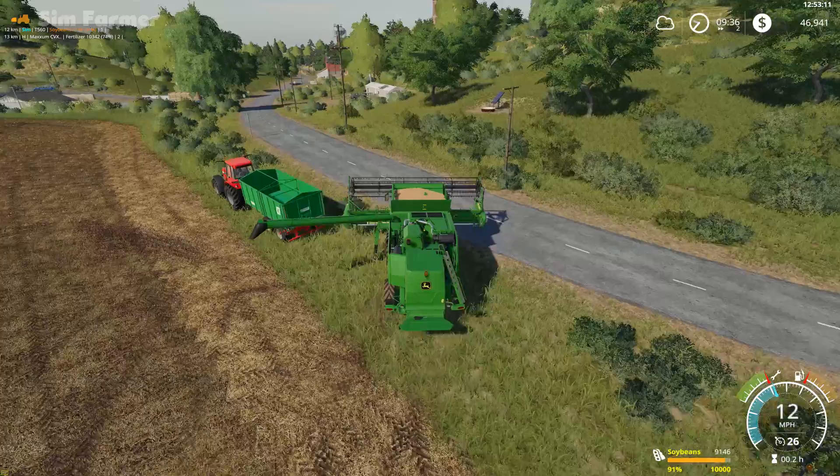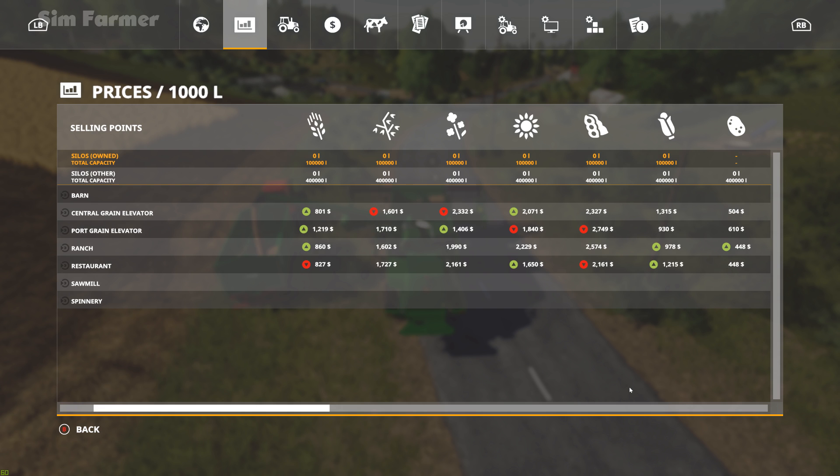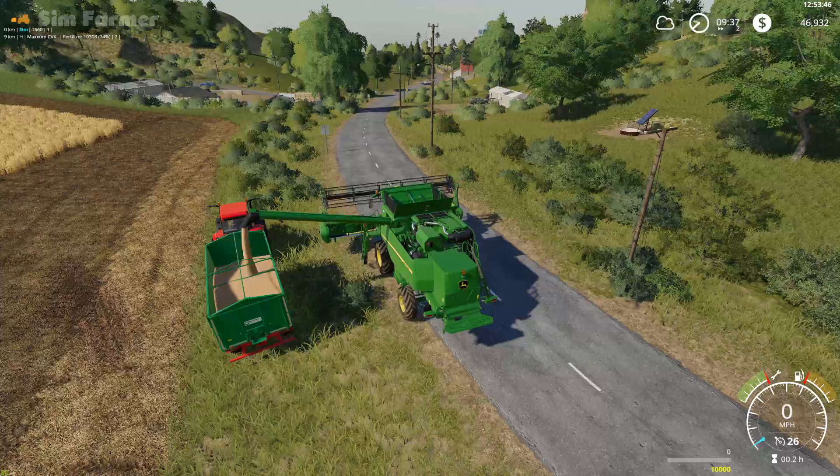Let's unload and check the worker on field seven — 79% done. I'll check the price of soybeans: we've got a high price of $2,749 at the pork grain elevator, which is slowly going down. The ranch is the next highest at $2,574. We should still get quite a decent amount of money — we had nearly 10,000 liters in there, which is going to be around $27,000. That's a huge amount off a small field.